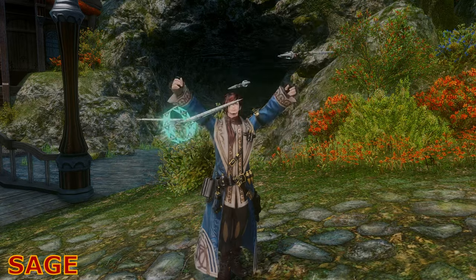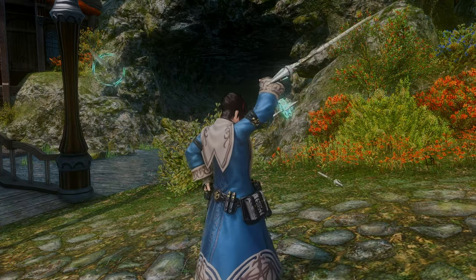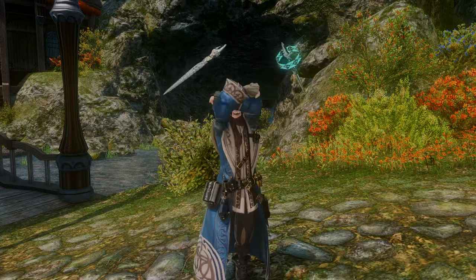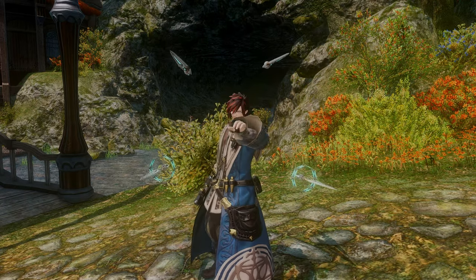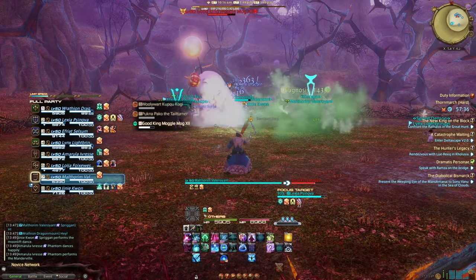Our fourth and last choice is the Sage. The Sage traded in their herbs and medicinal tea for lasers — basically a lot less Dr. House and a lot more Luke Skywalker with a medical license, which really sums that choice up. Pew pew and heal you, Jedi Surgeon. Their healing is a lot more DPS-based, where you need to attack to heal.